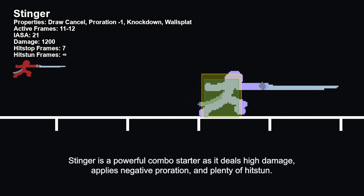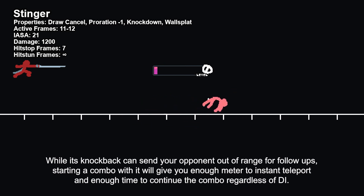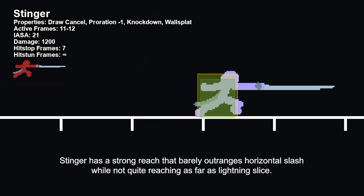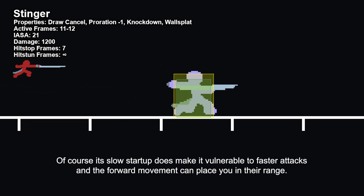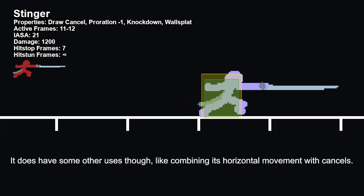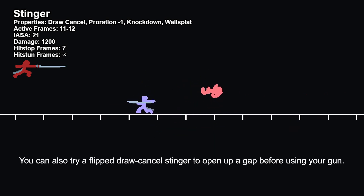Stinger is a powerful combo starter as it deals high damage, applies negative proration, and plenty of hitstun. With good positioning and timing, it's great during the combo as well, especially if you can apply wall splats. While its knockback can send your opponent out of the range of follow-ups, starting a combo with it will give you enough meter to instant teleport and enough time to continue the combo regardless of DI. Stinger has a strong reach that barely outranges horizontal slash, while not quite reaching as far as lightning slice. If you think your opponent will attempt to parry, Stinger is a great option to punish blocking opponents and can also hit other defensive options. Of course its slow startup does make it vulnerable to faster attacks, and the forward movement can place you in their range. While Stinger has good horizontal reach, its hitbox is quite narrow, so opponents in the air may just slip past it. It does have some other uses though, like combining its horizontal movement with cancels — you can use a free cancel Stinger to create a sort of makeshift quick dash towards or away from your opponent, or try a flipped draw cancel Stinger to open up a gap before using your gun.